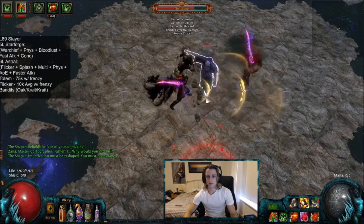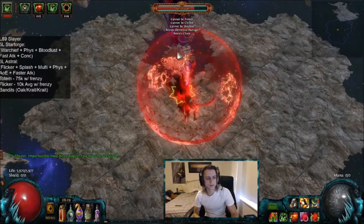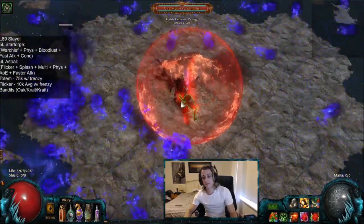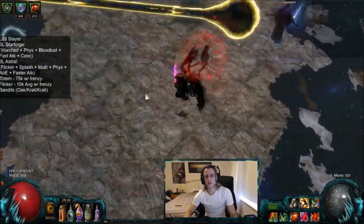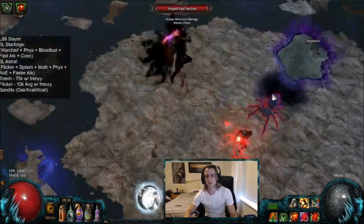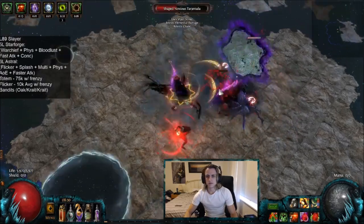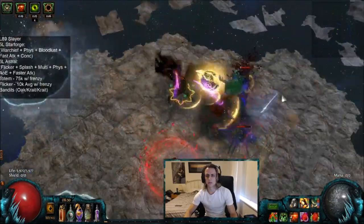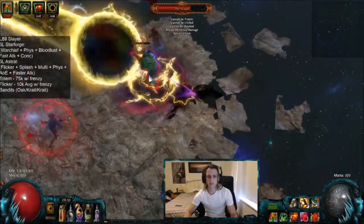Second phase of Shaper — not too bad either. More or less business as usual, just like the first phase, except you will have to keep Zana alive from now on and sit in the bubble for the ball phase. You can see that I kill the adds a lot smoother this time around, dropping the totem, occasionally using my Witchfire Brew just to get a bit of better DoT damage, as well as perma-vulnerability up on everything.